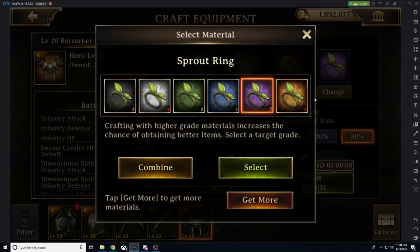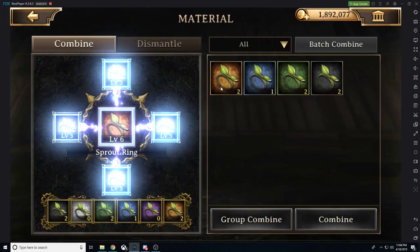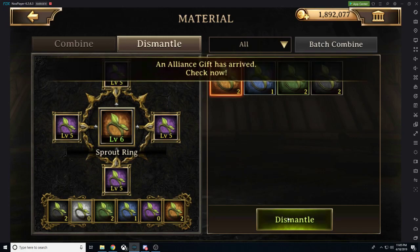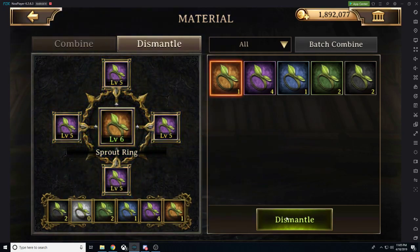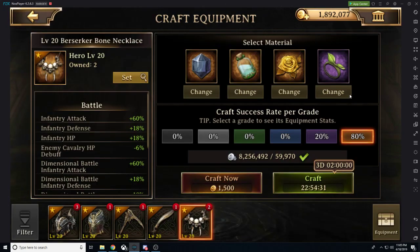Now if you notice, we still have the sprout ring at epic. The reason we do this is because if you break it down — we have the combined and the dismantle function. If we're at the dismantle function and we break this from immortal to epic, we are sacrificing a 20% chance of crafting an accessory piece at immortal in order to obtain three additional chances of crafting that material. You want to leave your rare material in epic because it's utilized a lot more, and you need more opportunities to craft because you will have a lot more of these common materials.